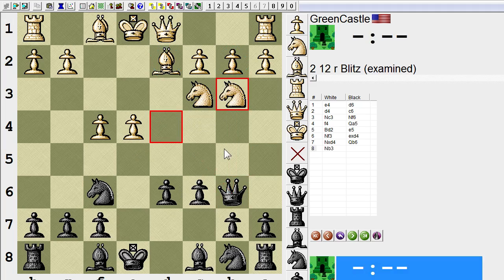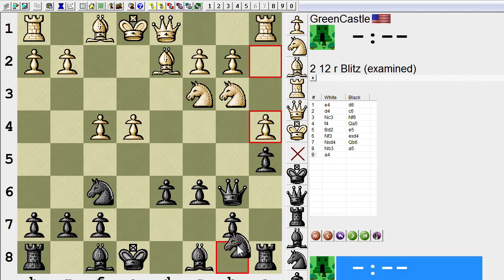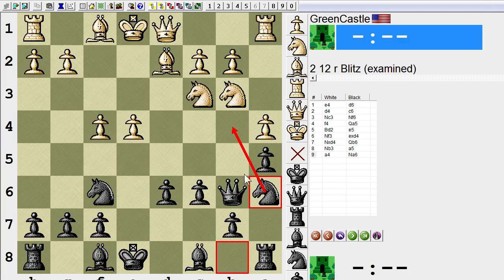If White plays Nb3 to guard both hanging things, then Black can play a5 with the unpin, trying to kick this knight away and winning b2. Then White plays a4 to stop it, and just knight a6, coming into b4 with the knight, and playing Bishop b6 and d5. Should be alright.